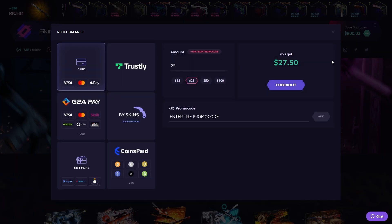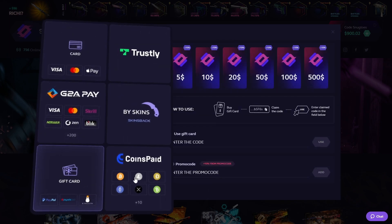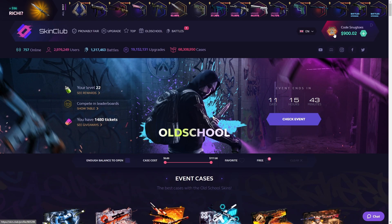You guys can go to the link in the description and top comment, which will lead you to a page with a 10% deposit bonus. You can use card, Trustly, G2Pay, skins, crypto, gift cards, PayPal — basically everything. If you want to try it out, please play responsibly. Now let's get right into the video.